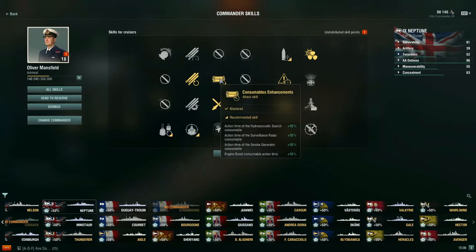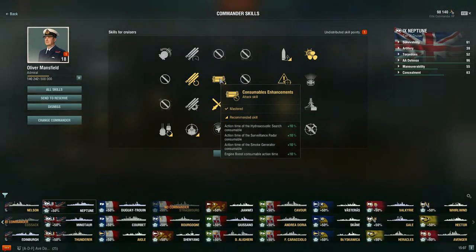For a 17-point commander, I'd recommend Consumables Enhancements, which is an attack skill that increases the action time of your hydroacoustic search, surveillance radar, and smoke generator. You don't get engine boost on Neptune, so you'll always get two of the four options buffed. Whether you switch between surveillance radar and smoke generator, those will always have increased duration. I forgot I had this skill already mounted, which is why the radar and hydro were showing longer durations earlier.